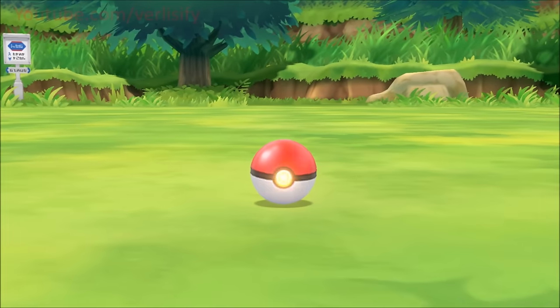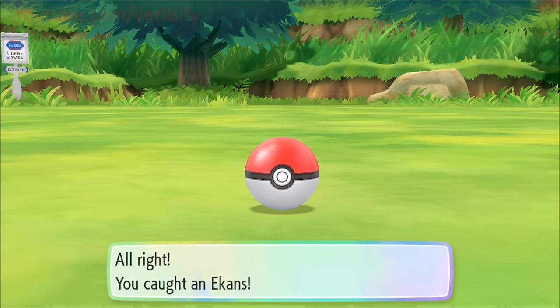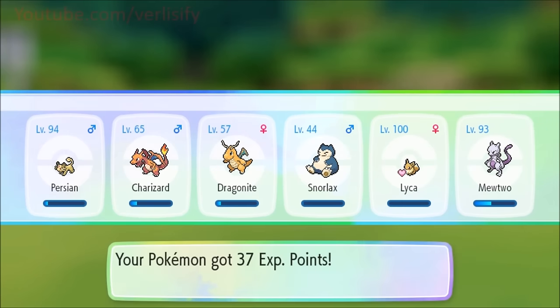Pokémon do have a specific animation they play when they're about to flee. But if you're in the get-ready phase and about to throw a Pokéball and they use that animation, there's nothing you can do — by the time your Pokéball is in the air, that Pokémon is gone. I'd rather not chance it. I'd just rather leave early.